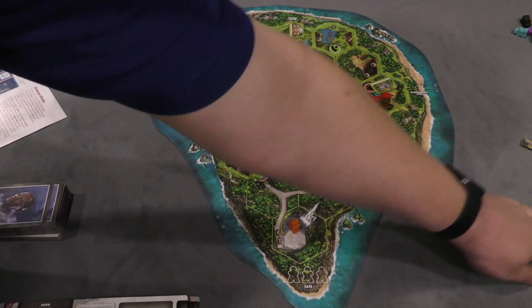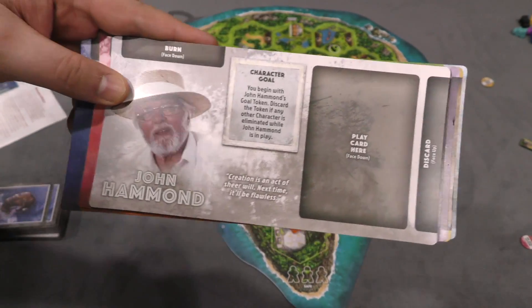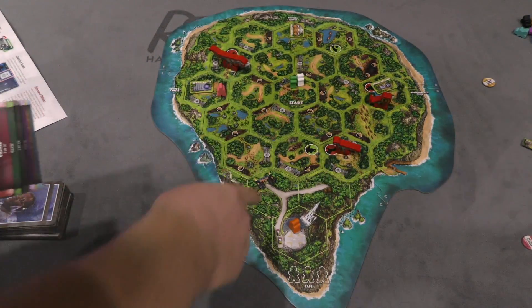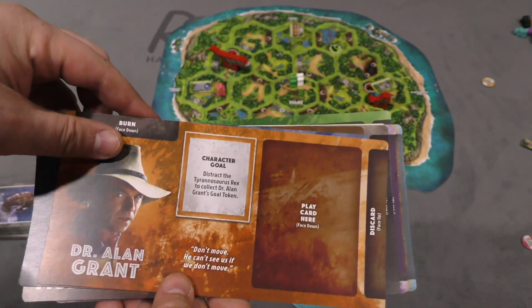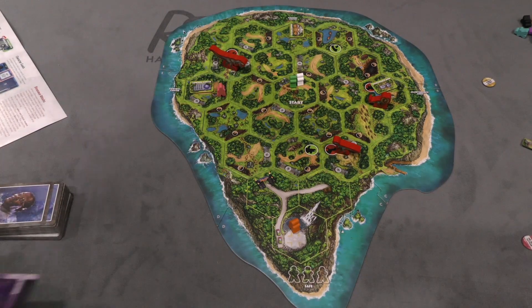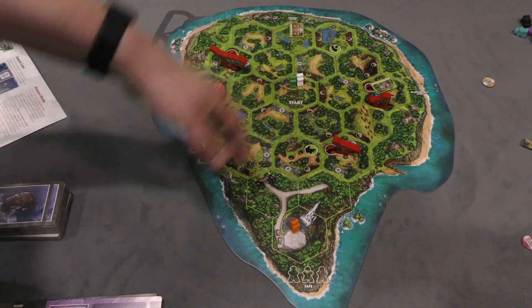Characters also need to have their goal token. Each person has a token representing their specific goal — for example, John Hammond starts with his goal token, but if anyone else is eliminated he loses it. Another character has to visit the Triceratops dinosaur to get her goal token. It's possible over the course of the game that your character will die, in which case you get another character. The dinosaurs win if they eliminate enough characters, but you're never truly eliminated unless everyone dies.